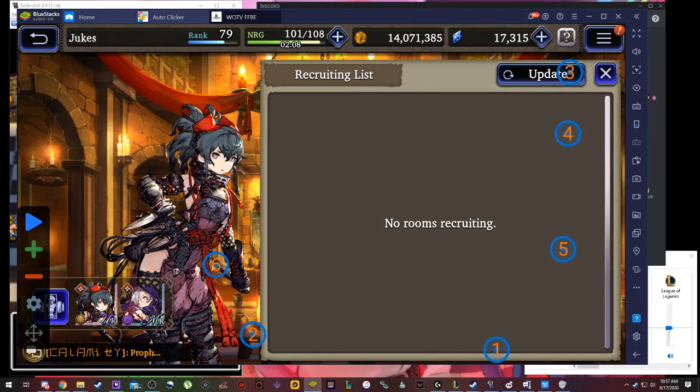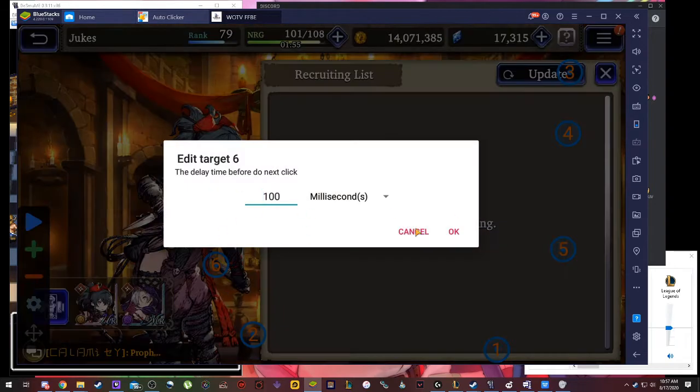The sixth button — I don't know what the sixth button is there for right now. I put it there for a reason. I'll have to wait and re-update this tutorial later. But there is a reason for the sixth button, I promise. I only had that set to 100 ms.